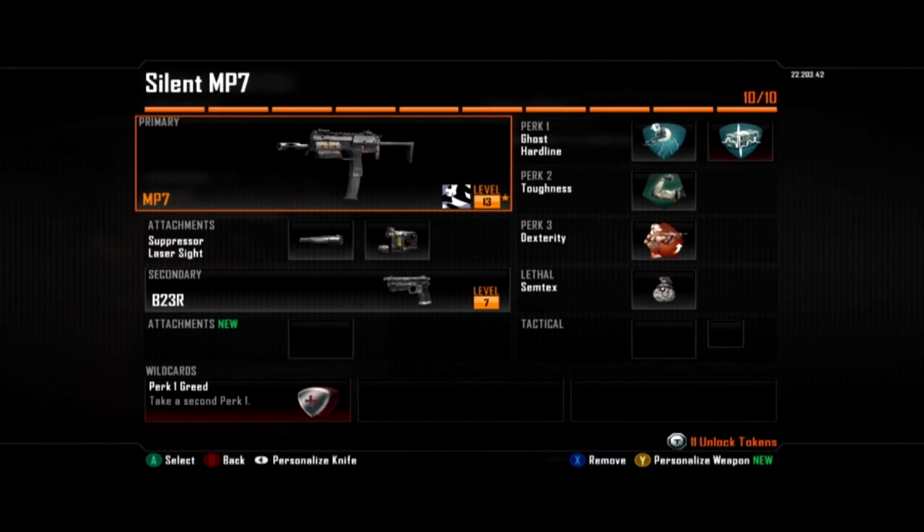Really good for getting a lot of lead on target while hip firing. For the secondary, the B23. For perks, Ghost — and this time I decided to put on Hardline just because I'm not really going for the objective as much with this class; I'm trying to get behind the enemy team and get my score streaks to help my team.